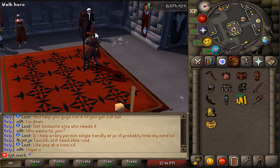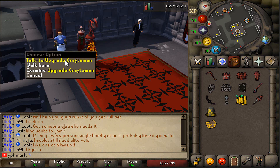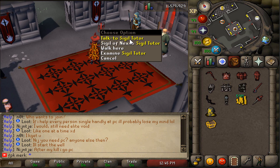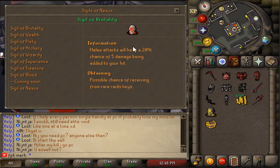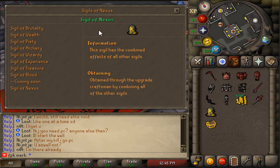They also have an upgrade token shop, an upgrade craftsman, and a lot of cool content. They also have a Sigil Tutor in the center building of the home area. Let's talk to the Sigil Tutor.